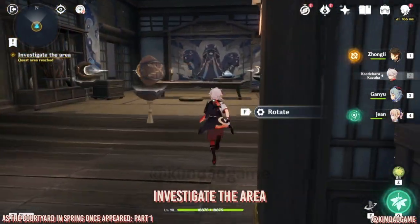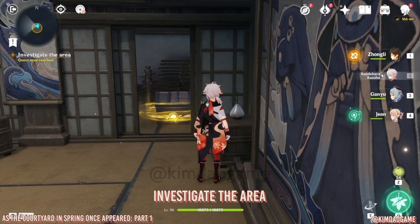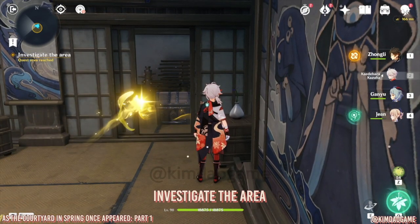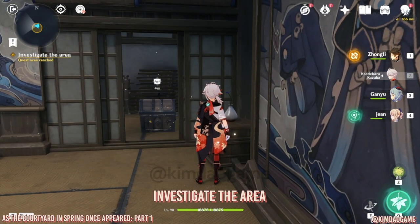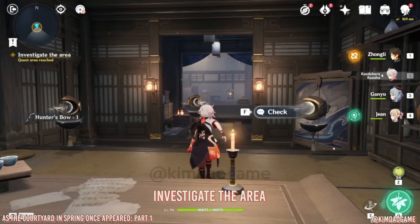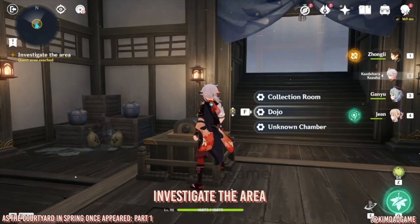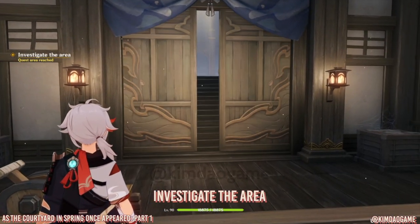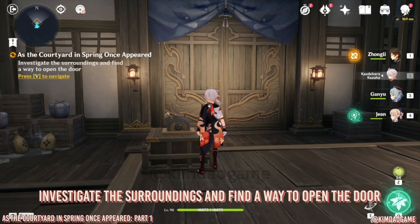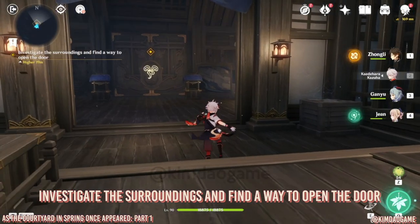Just to let you guys know, I did this domain twice because I missed a few chests the first time, but I'm just going to edit them into this video so you guys don't have to go back again. Once you've fired and that is all correct, your chest will unlock so you can open up that chest. Now we're going to head back out and then we are going to go to the last unknown chamber. And once you open that, this will trigger the next part of the quest.